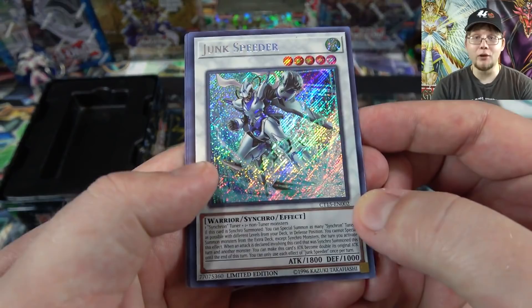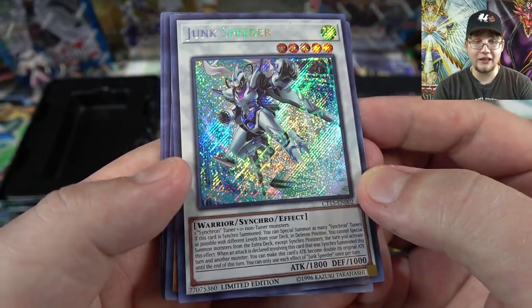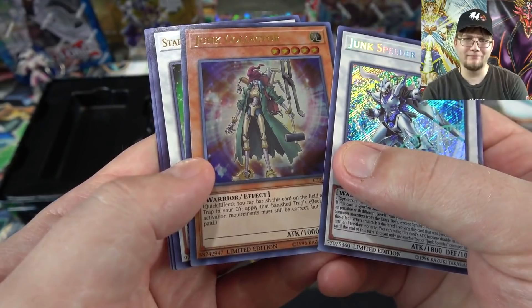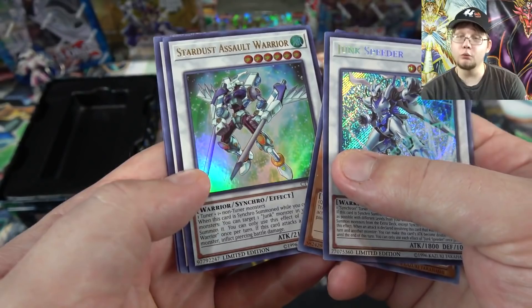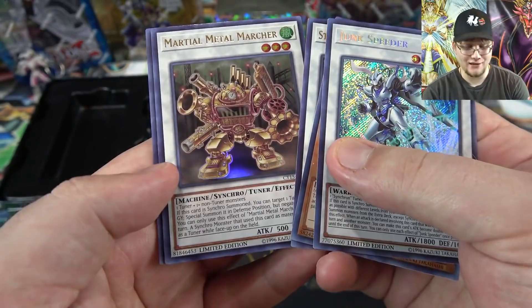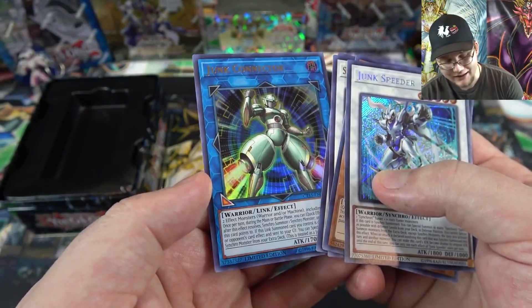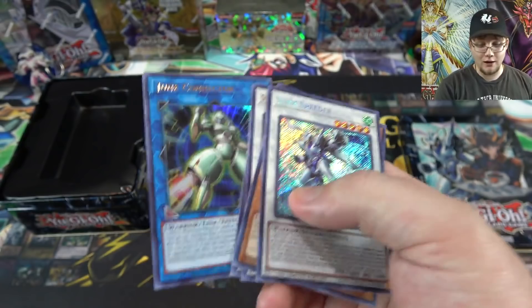First off, we have the brand new card, which is Junk Speeder — a brand new Synchro Monster for Yusei, and it's actually a really awesome card. Then we also finally have Junk Collector, a card they've had in Japan for over five years. We're finally getting it in English — it took forever. Also, Stardust Assault Warrior, a really good Synchro. Then Martial Metal Marcher, a new Synchro Tuner Monster — pretty cool as well. And our last promo is a brand new Link Monster for the Junk Archetype: Junk Connector. He basically now has his own Link Monster. If you love Synchrons and Yusei's monsters, this promo pack is a 10 for you.